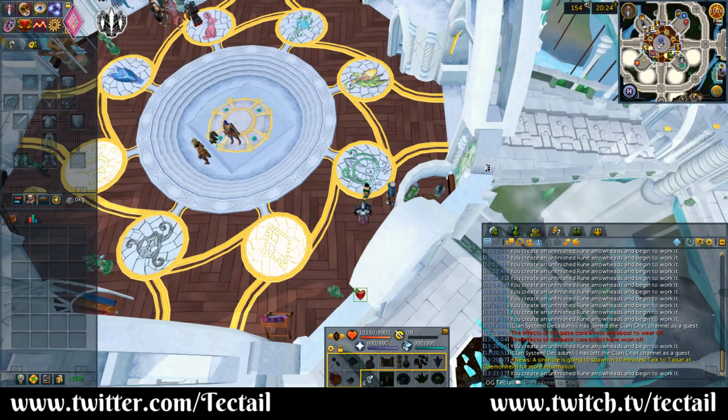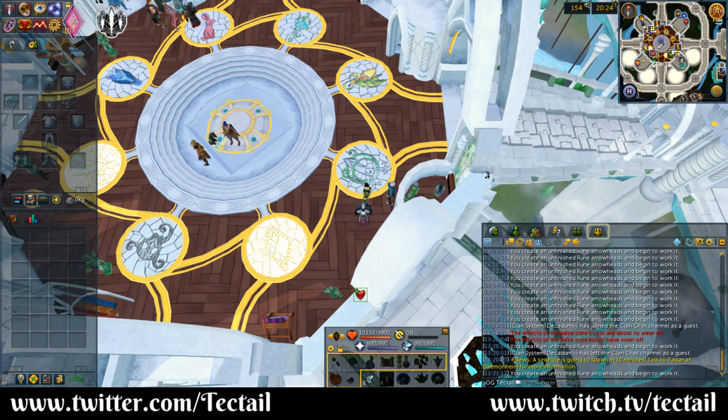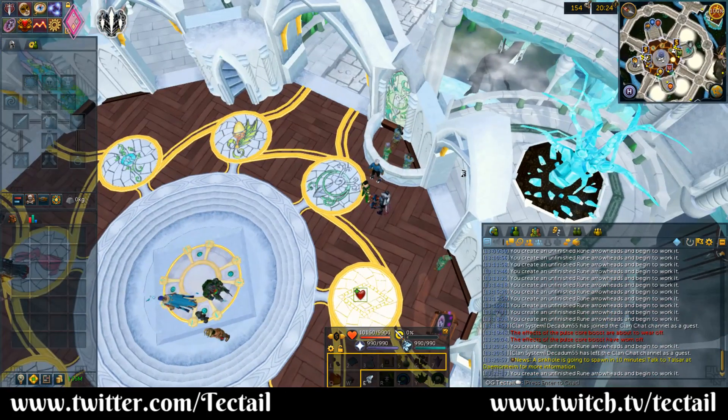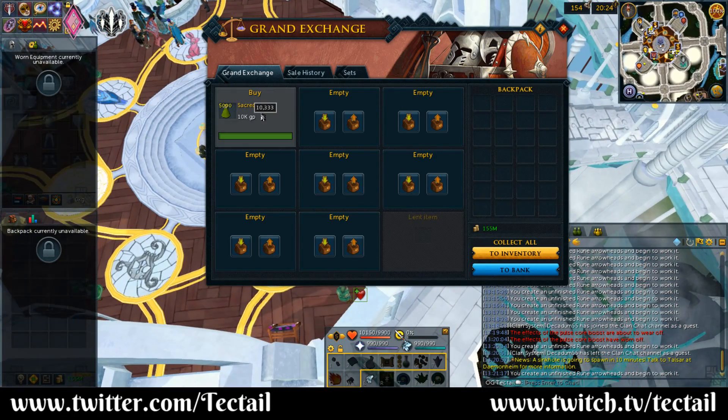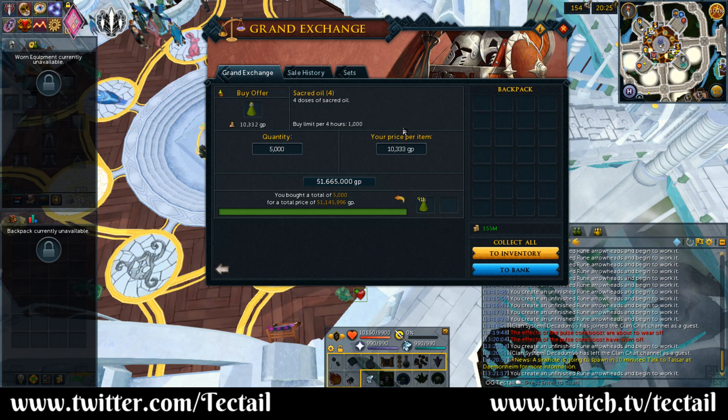The first requirement is to have level 80 firemaking. This is a relatively easy level to get since firemaking is such an easy skill to train, but does require a little bit of GP. The other requirement is to have a decent amount of GP. You are going to have to be buying some sacred oil in order to make these magic pyre logs, and unfortunately there is a limit of 1,000 per four hours on the GE. You can buy them from other players if you can find somebody, but they are going to have to be bought over a long period of time. For me to buy about 5,000, it did take me about 24 hours, so they do sell at a decent rate, but if you are trying to compete with other people, this will probably elevate the price and make it less profitable.